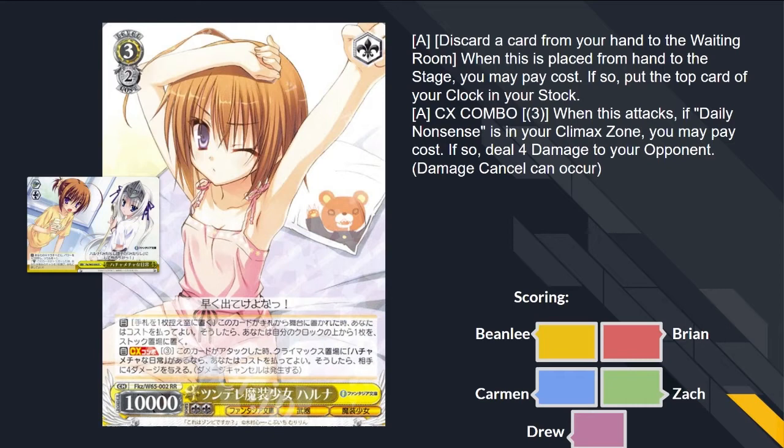Let's talk about this level 3 — Haruna, Tsundere Magical Girl. When this card comes into play, you can ditch a card; if you do, heal from clock to stock. When this card attacks, if the wind is in your climax zone, you may pay 3; if you do, burn 4. This is like Sinon, except it pays for 1 and then you have to pay 3 — so it's pay 4, ditch 1 overall. The same as Sinon. This is the same card, except it's on the wind.